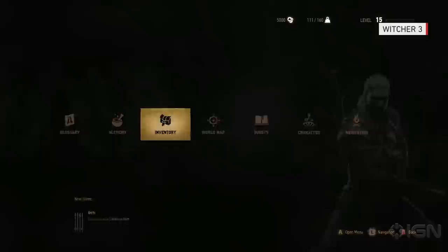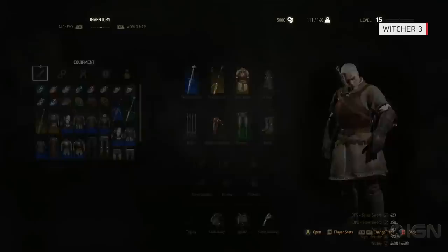Those Witcher pants — the green ones — that's griffin trousers, one of the Witcher gear sets. It's cool. And the swords are pretty too.